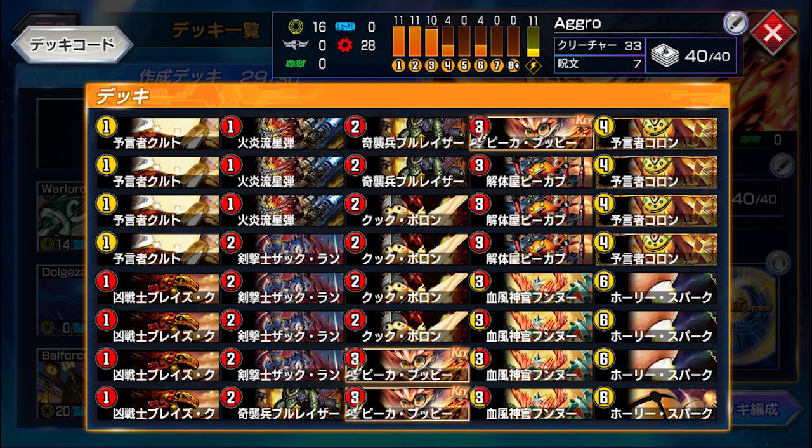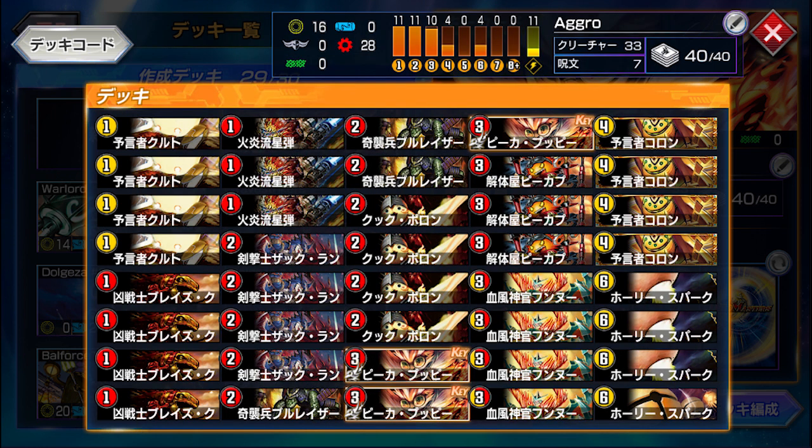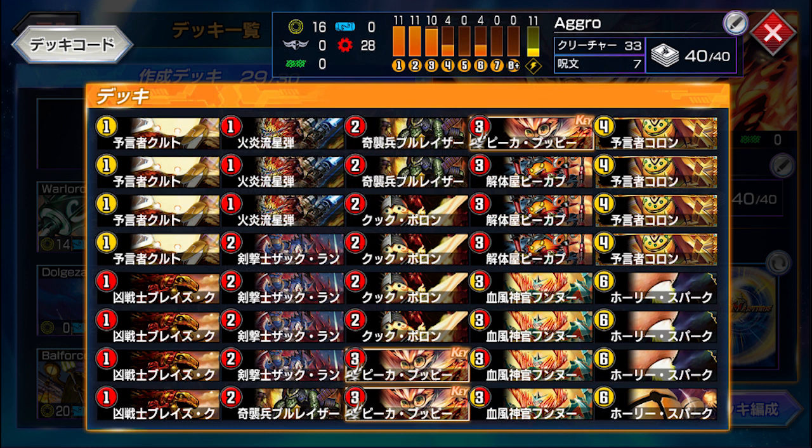We're also playing more 3 mana speed attackers in Rickaboo - a new Firebird Rickaboo that has the exact same effect, and also the new Bloody Winds Officer, really just an over-statted 3 mana Rickaboo having 3.5k power, and his drawback isn't really one that your opponent is going to abuse. All in all this deck only really has 4 berry rares and the Holy Ores, with all the other cards really easy to obtain.